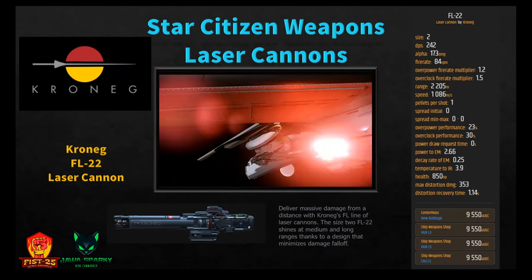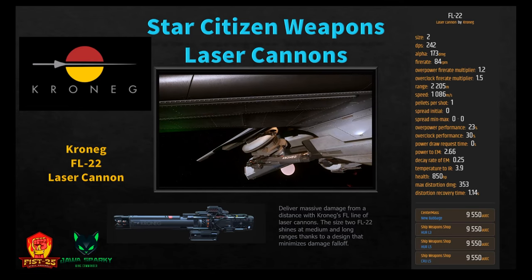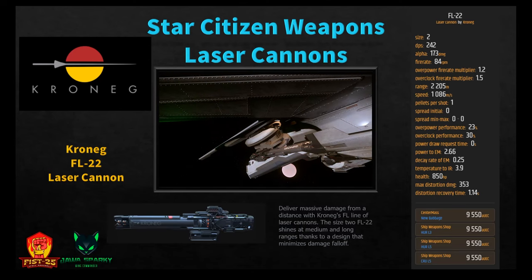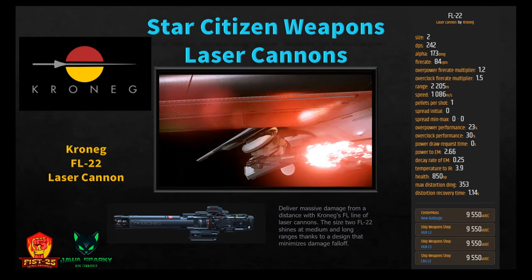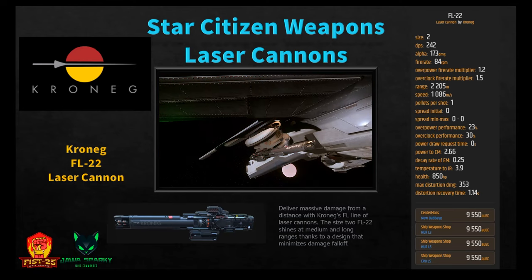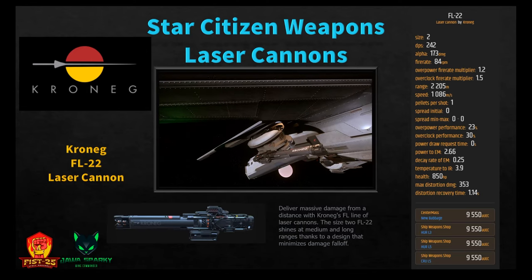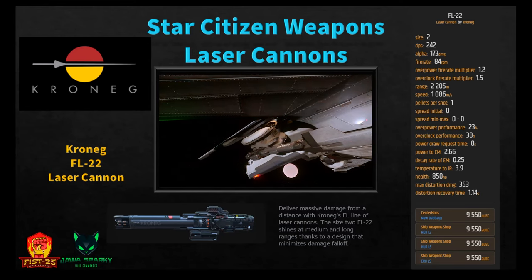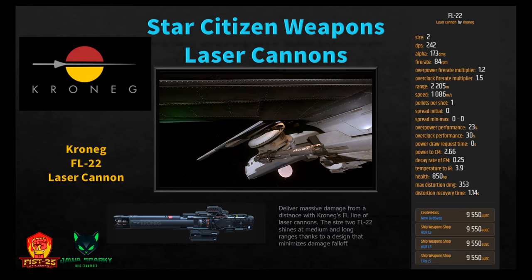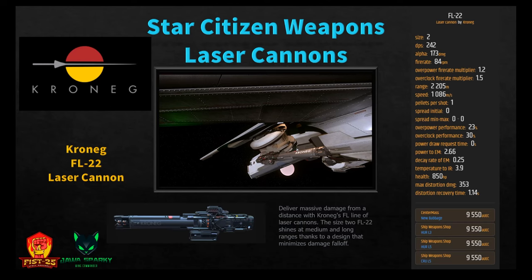The Kronag FL-22 Laser Cannon shines at medium and long range with minimized damage fall-off. DPS of 242, alpha damage of 173, fire rate of 84, range of 2,205, speed of 1,086, power to EM 2.66, temperature to IR 3.9. Pick it up at New Babbage, Hurrell 3, or Hurrell 5 for 9,550 alpha UEC. It's middle-of-the-road across most stats but does have the best IR stealth — so if you're concerned about heat temperature signatures, this is probably the laser cannon for you.